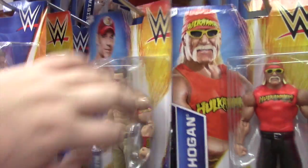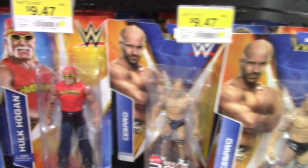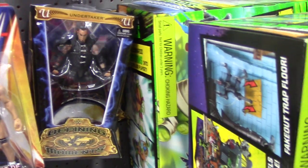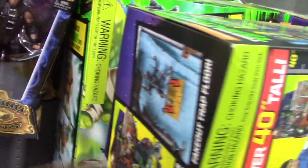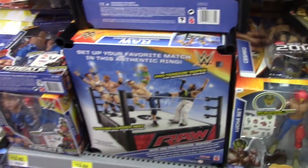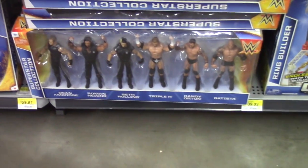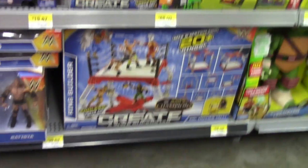Hulk Hogan, John Cena again, Cesaro, Hogan, Cesaro, Cesaro. Defining Moments Taker, which I already have, but this one's a repacked version of the one I have signed by Taker. And then they have the Smackdown rings, which I don't like very much — I don't get why they made these. Then they have the Evolution versus the Shield six pack and the Creative Wrestlers packs.